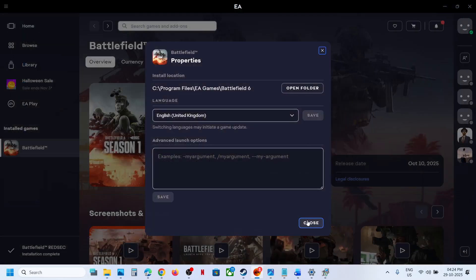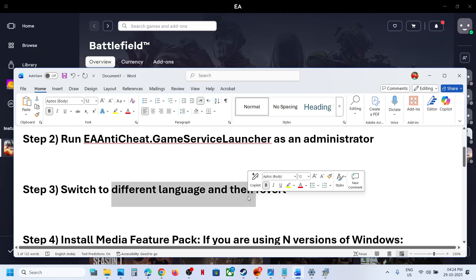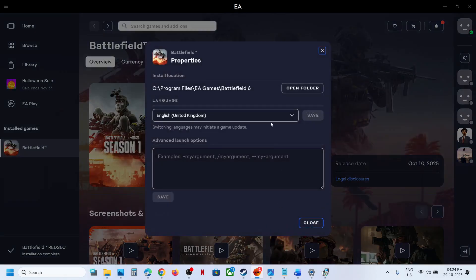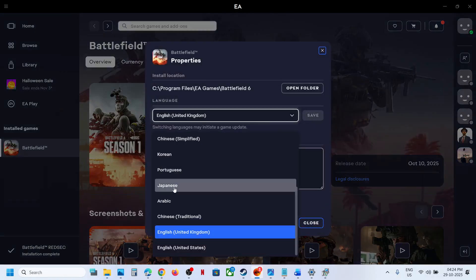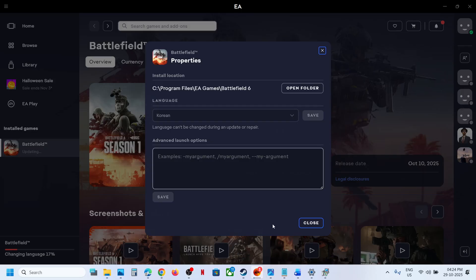Still not working? The next step is to switch to a different language and then revert back. If you have the game on the EA app, click on Manage and then View Properties. Over here you can see the language. If you have any other language like Japanese, Chinese, or Korean, you can change the language to English. For many users, changing the language to English has worked.